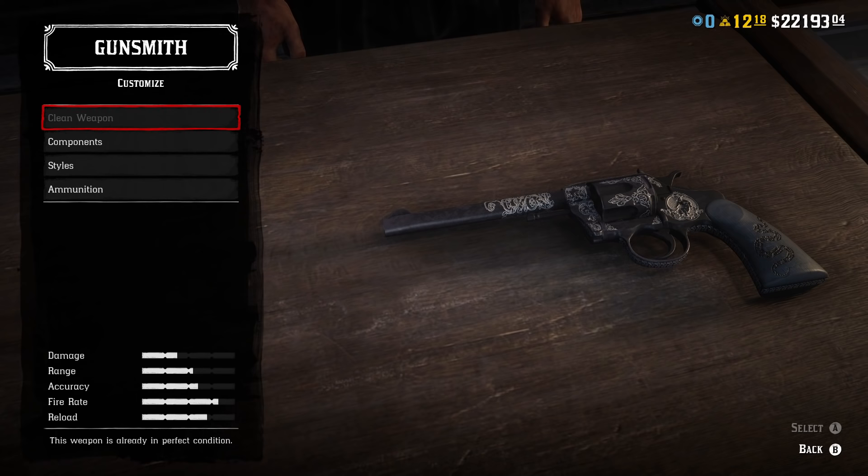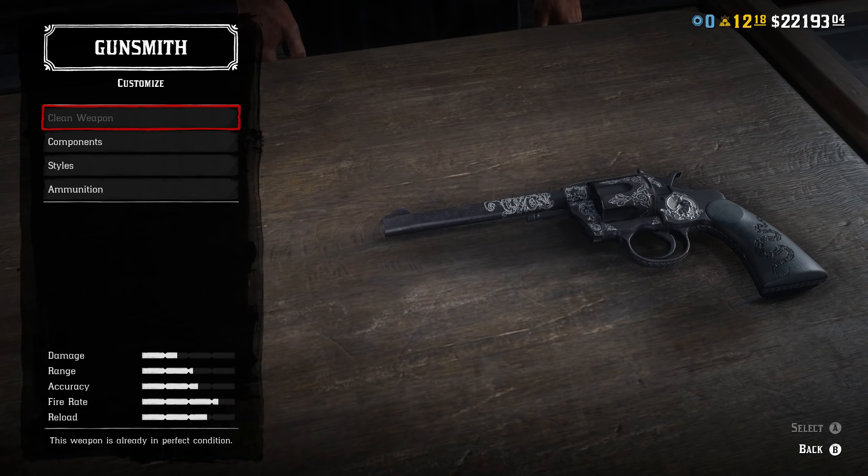This one is the most inaccurate out of all the revolvers. The accuracy ring — the circle around your reticle — takes almost a full second to shrink all the way down when aiming, and it starts with the biggest ring of all the revolvers. That ring works via RNG, so the bullet fires randomly within it. This one also has the slowest reload speed, even slower than the Cattleman, which is weird considering it's a double action revolver where the cylinder pops out to the side. It only holds six bullets.